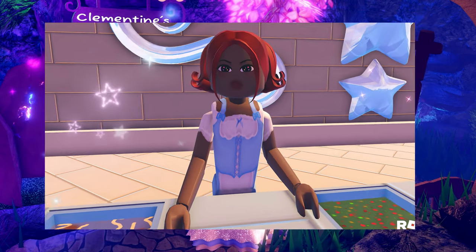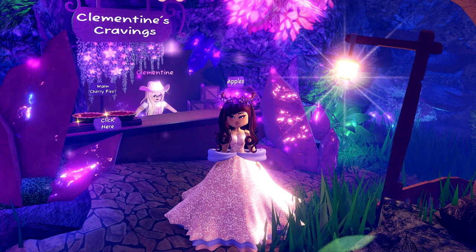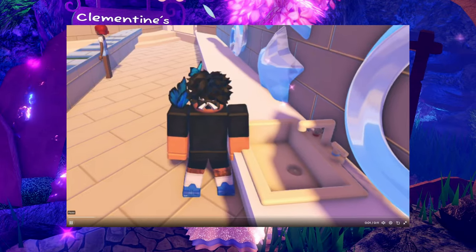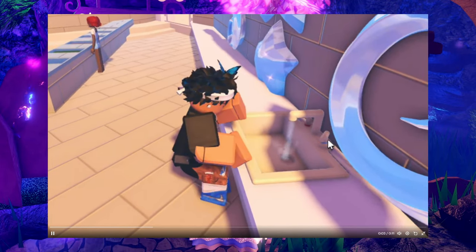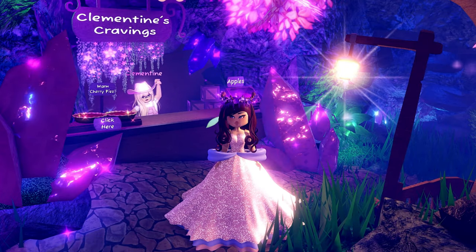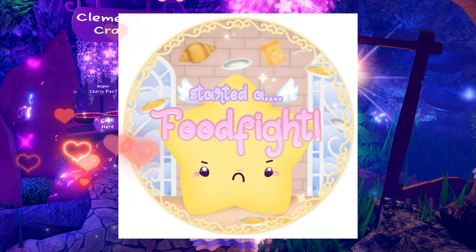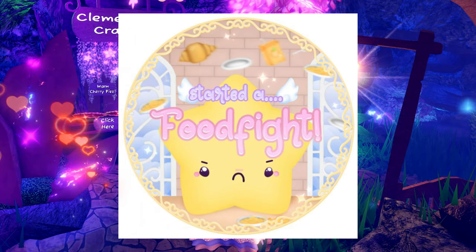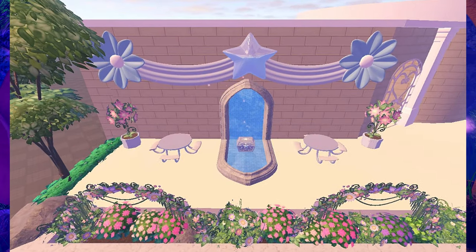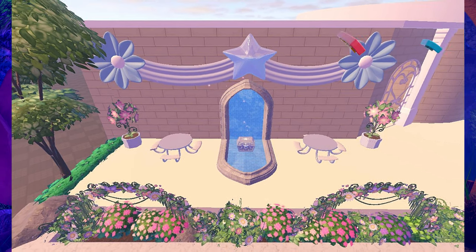The most exciting thing to me is the cafeteria. Here we have a lunch lady and you can see a lunch line. They shared this video — you can see it's obviously in the cafeteria and they have working faucets, which I think is really cute. And this fun little badge says 'started a food fight,' so we can see that's something you can earn in the cafeteria as well.